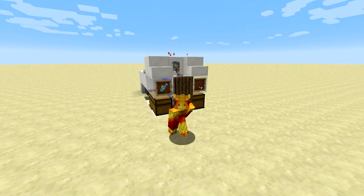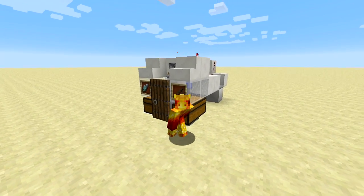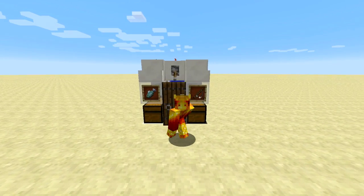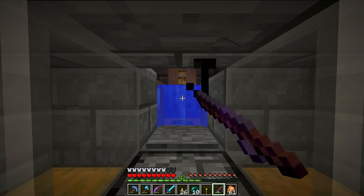Hey everyone! Welcome to Nims Toots, the tutorial show where we teach you how to build something awesome in Minecraft. My name is Nims and today we're going to be looking at an AFK fish farm. This thing is tiny, allowing you to slot it into any base, and lets you catch anything from fish to name tags to even enchanted books.